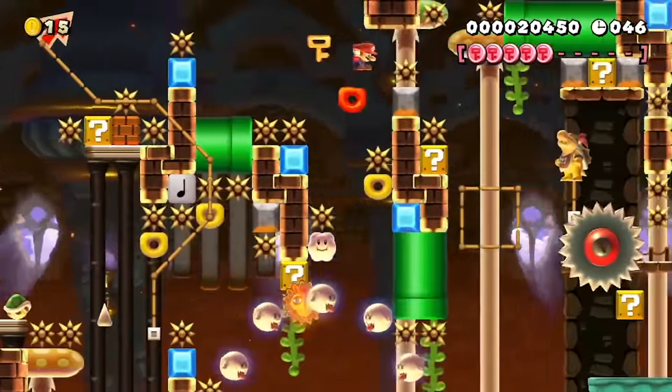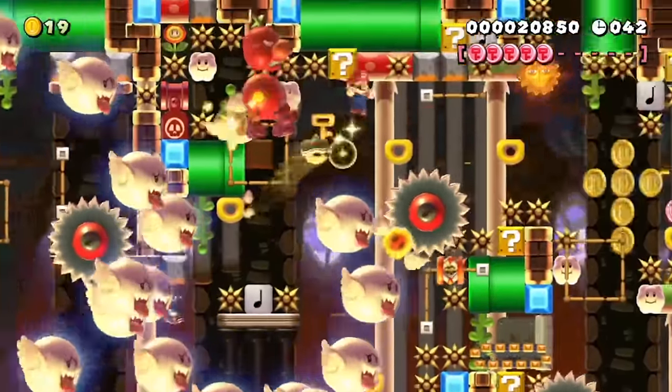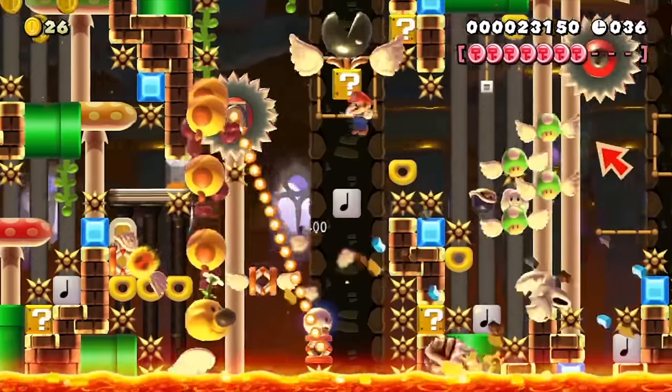This Bowser Jr. has a timer for waking up after he gets hit, so I have to be fast with my wall jumps to be able to jump off him again. I forgot to mention that there are no checkpoints in this level, so I had to do all these moves in one go.